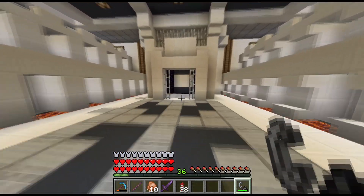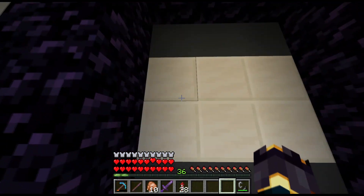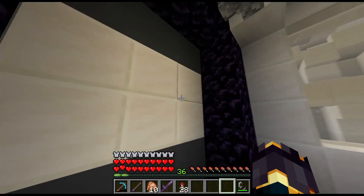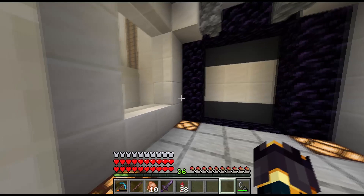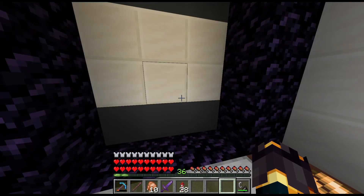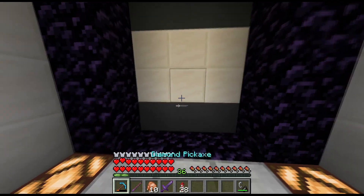This area I still need to work on. I need to make a command sign that gets rid of these six blocks and then replaces them — so two command signs: one that actually gets rid of them so you can enter the secret storage behind there, and another one that replaces them back. That's all I need to do.